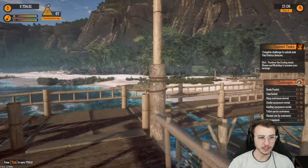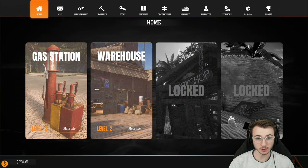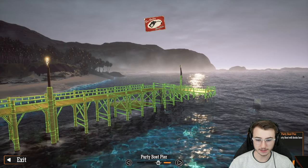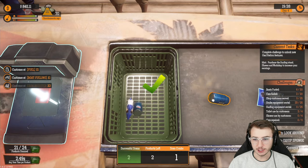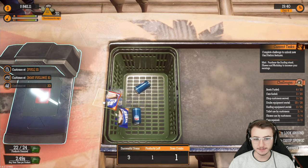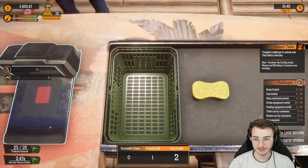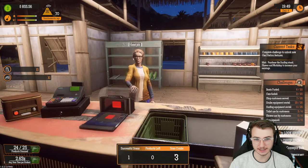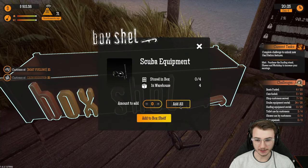Speaking of being a one-man show, we should probably see about getting a camper so we could hire our first ever employee out here. Our good pal Chunchu Manchu is now at 70%, I'm guessing. If it hits 100%, that's when he would erupt. Gotta make sure we have plenty of scuba gear out here — let's hit add all. Add box to shelf. Perfect.